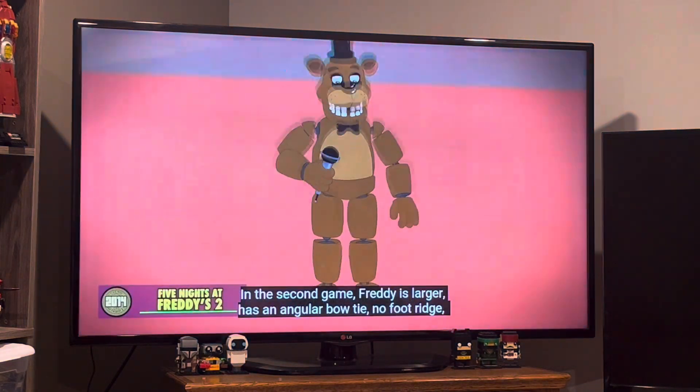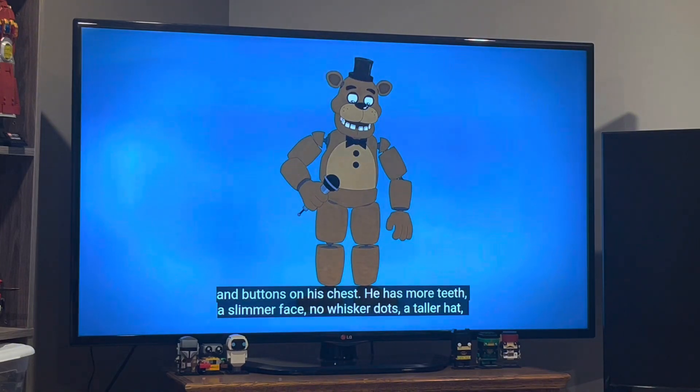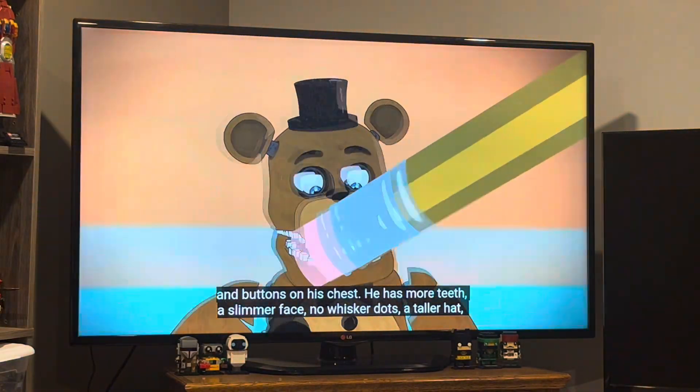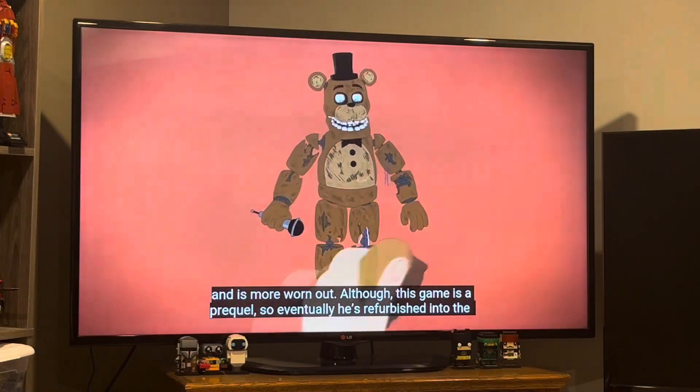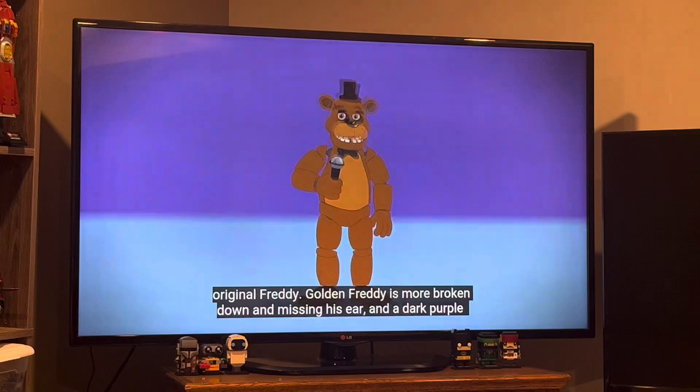In the second game, Freddy is larger, has an angular bow tie, no foot ridge, and buttons on his chest. He has more teeth, a slimmer face, no whisker dots, a taller hat, and is more worn out. Although this game is a prequel, so eventually he's refreshed into the original Freddy.